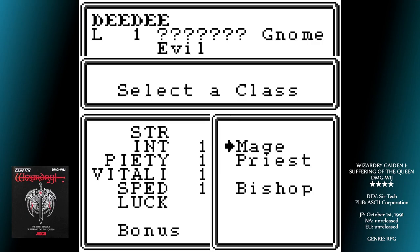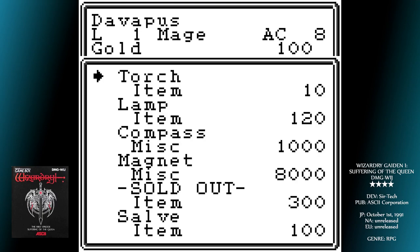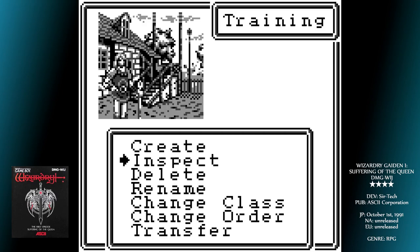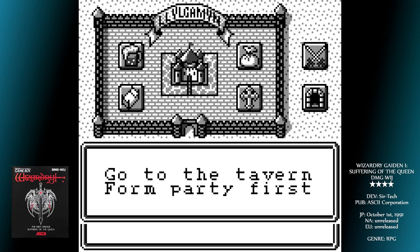Where you add the points decides what classes the character can be assigned to. There are eight classes, not all of which are attainable at first, and all have certain stat requirements. For instance, a character can only be considered a fighter if they have at least eleven in strength. A mage needs eleven intelligence, and so on. You also have to choose the character's alignment: good, neutral, or evil.